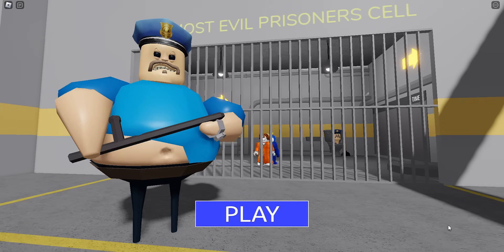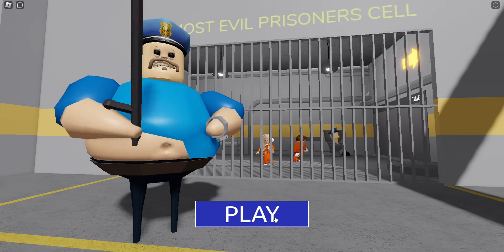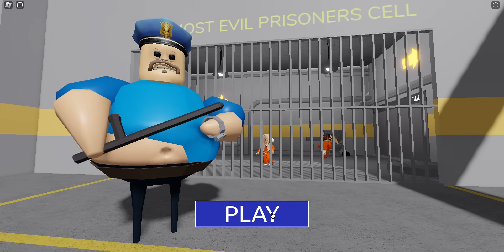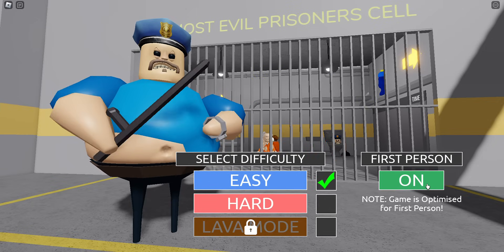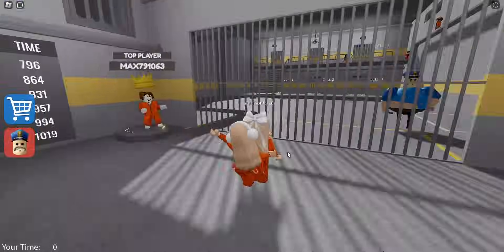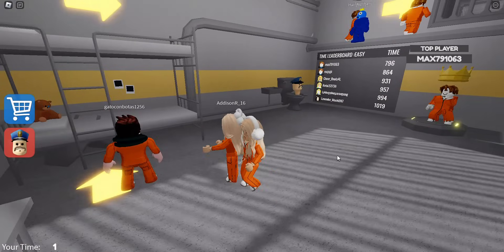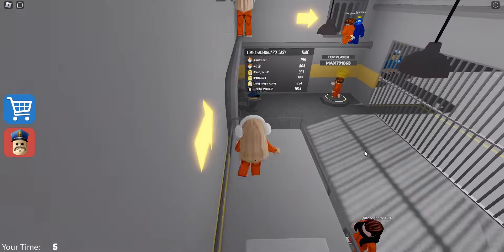Hello everybody and welcome back to another video here on CC Bloxburg. Today we are escaping Barry's Prison Run the easy level. Let's click play — you can have first person on or off. I'm gonna have mine off. I didn't beat the easy level before so let's just do this video. I did get first place on the leaderboard before and I have a badge for it, so that's cool.